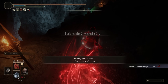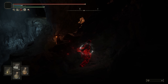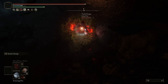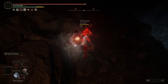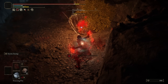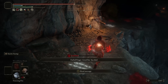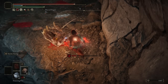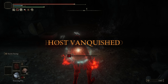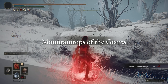Moving into the invasions — we're in the Lakeside Crystal Cave and I don't think I've ever invaded here. There are wizards, so we're going to fight the wizard first. Why is he chilling in a bush? Wizard dead. Moonveil, you are next. Stop moonveiling. No HP on that guy. Maybe we'll let him moonveil himself out a little bit. Off the cliff with you — I really wanted him to roll off the cliff.